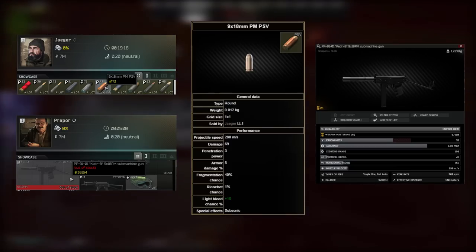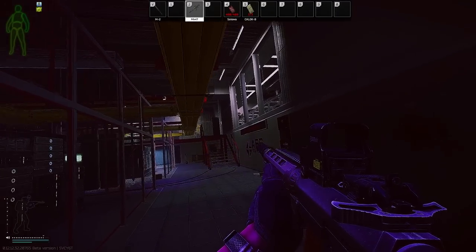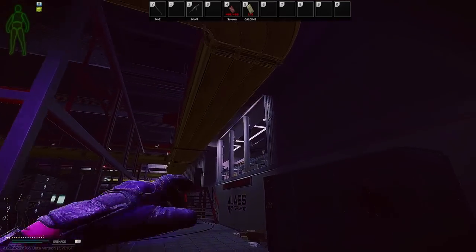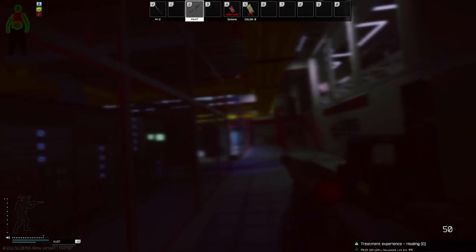For close range strategies or maps, PSV out of a Keter B is amazing at the moment. Because of the 855 and 7.62 PS nerfs, if your target is wearing class 3 or higher, leg-meta SMGs actually have higher DPS than rifles. With no one having face shields and with how low the recoil is on a Keter, 900 RPM head/eyes shots are unbeatable up close.